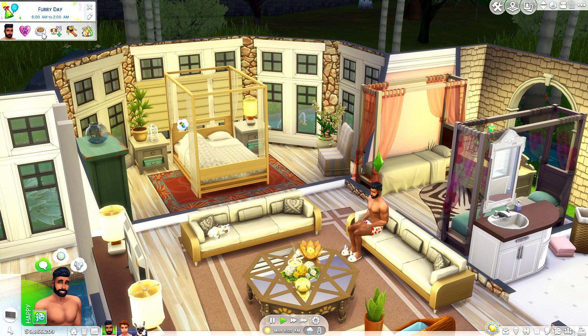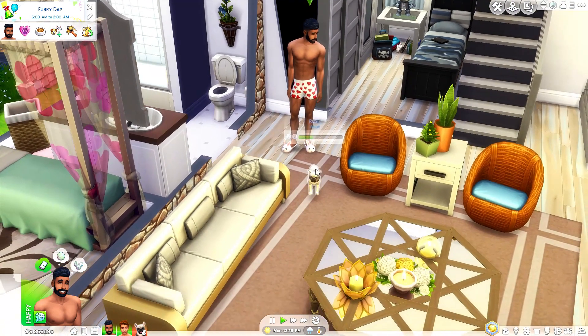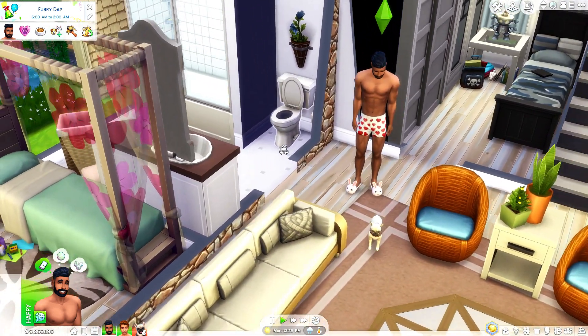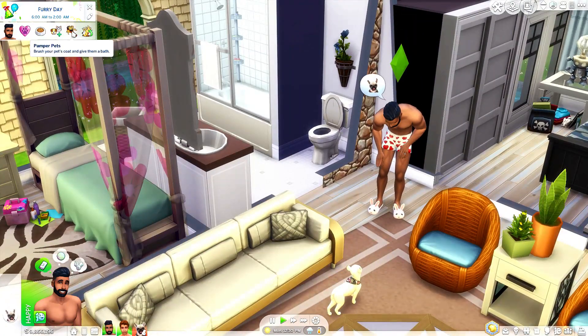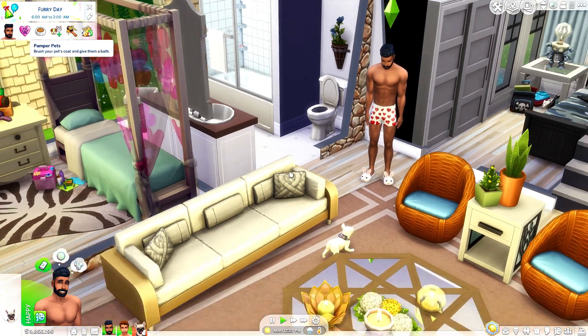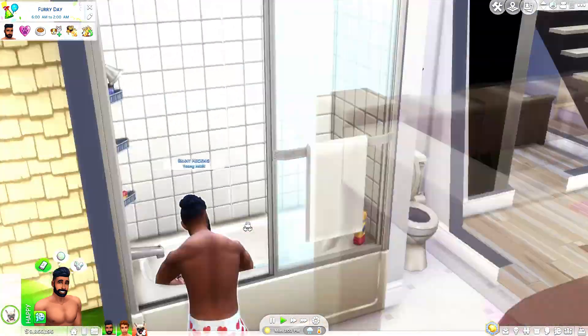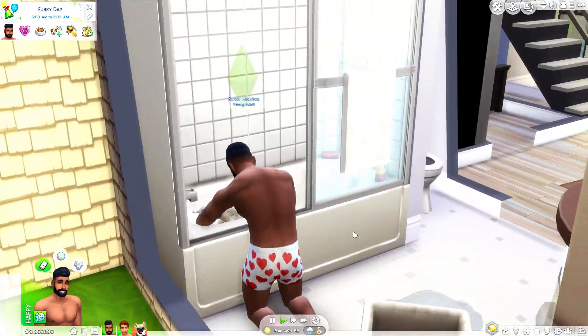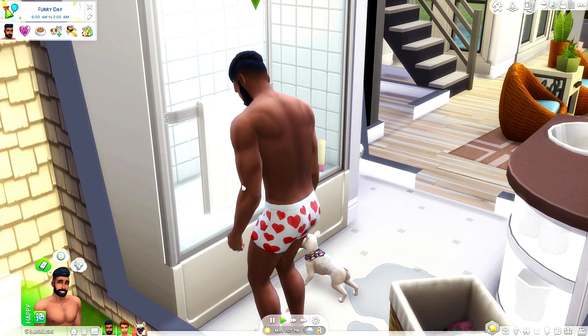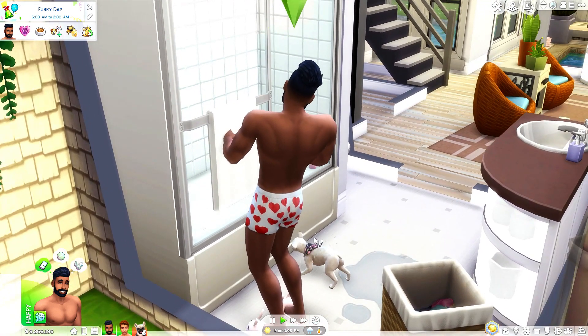We have feeling the love, make pet food, and meet or adopt a new animal. The first thing we're going to do is give Rosie a bath, which is going to account for 'pamper pets' — brush your pet's coat and give them a bath. We've taken Rosie to the tub. That is so freaking cute!